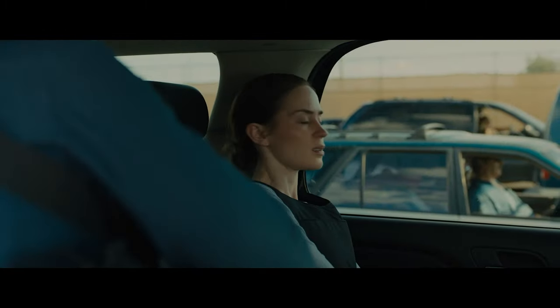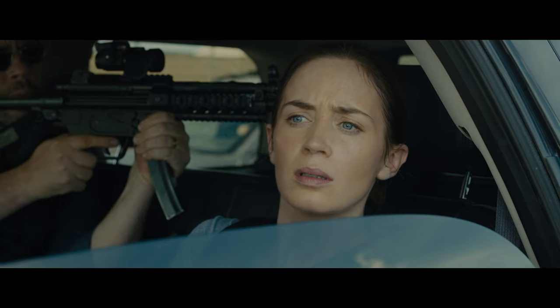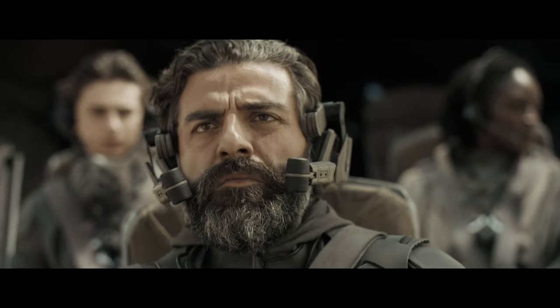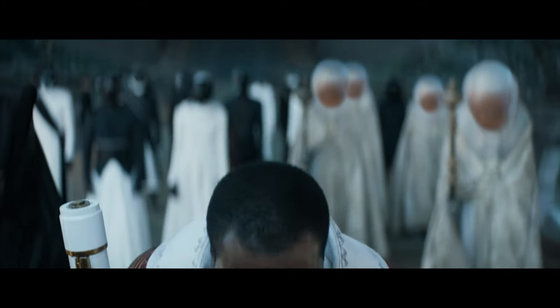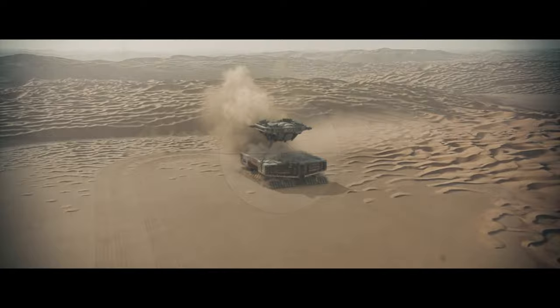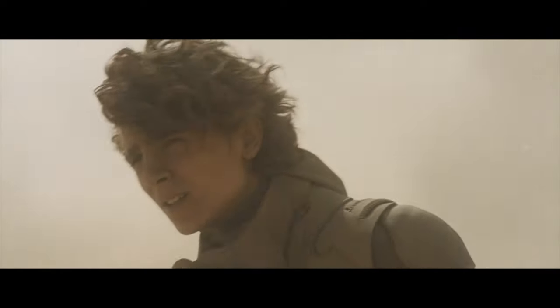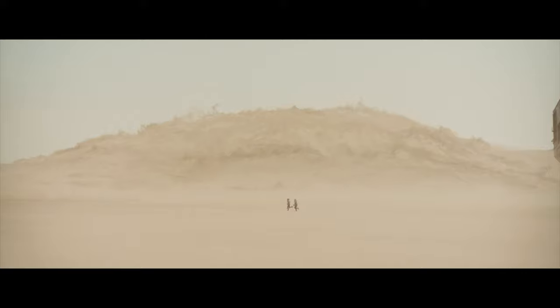As Denis Villeneuve has evolved as a filmmaker, he's become a key practitioner of the suspense set piece. My favourite sequence in Dune charts the House of Atreides clan going on a tour of the Arrakis Desert for the first time, after resettling from their home planet at the request of the Emperor. I want to break down how the sequence works on the levels of suspense, but also how Villeneuve uses it to build both the characters and the world, whilst developing the film's core themes, and doing this mostly through action.